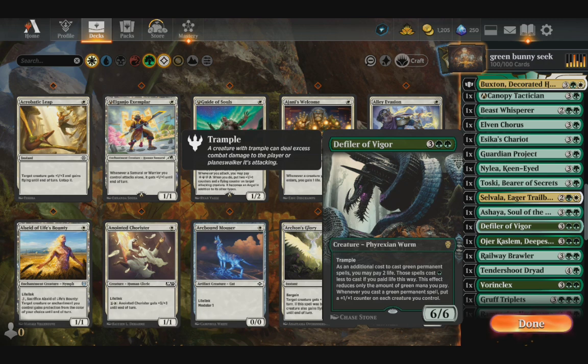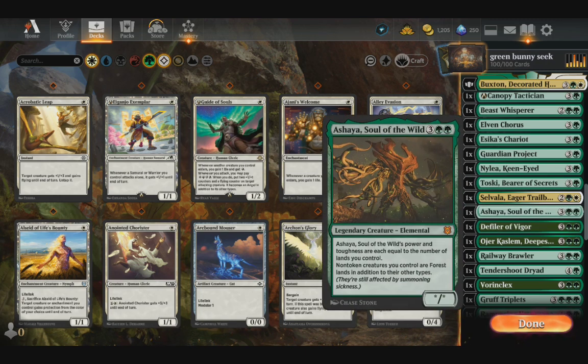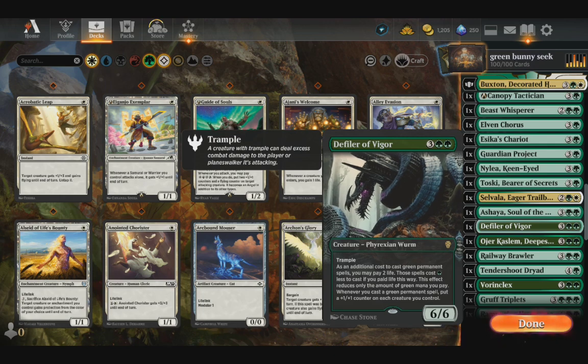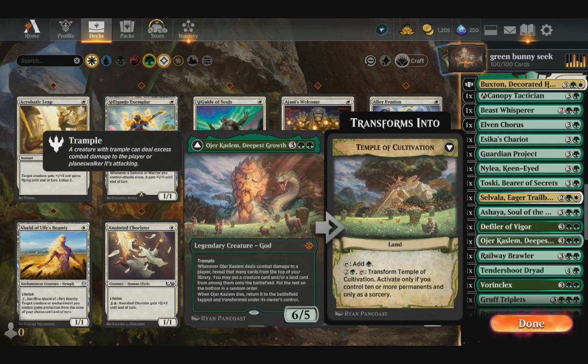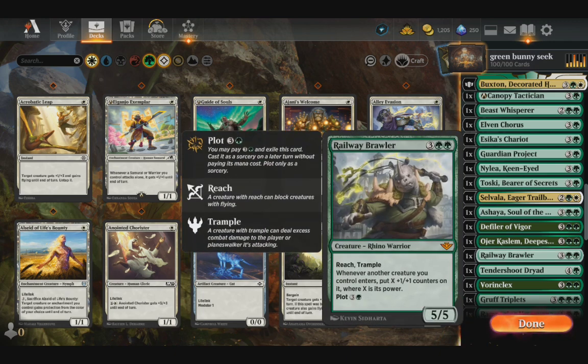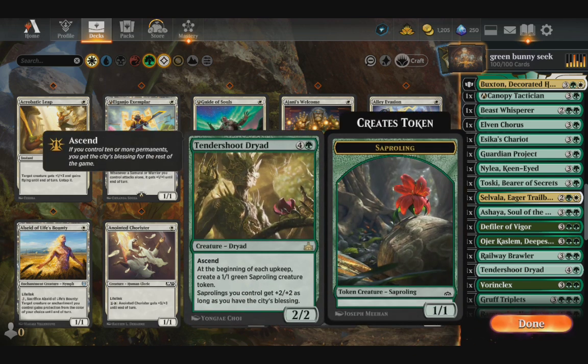You've got a Shia in here to tap all of your creatures. Defiler makes everything bigger — gives everything plus one counters. And Ultra Calisane to draw more things out of your deck. Then Railblade Breaker to give everything plus one counters.